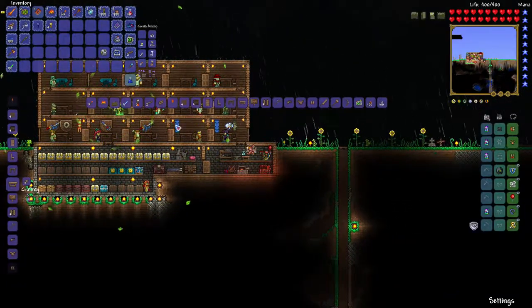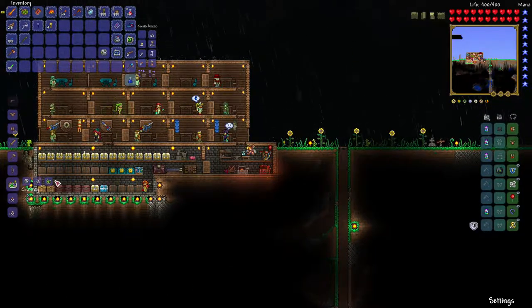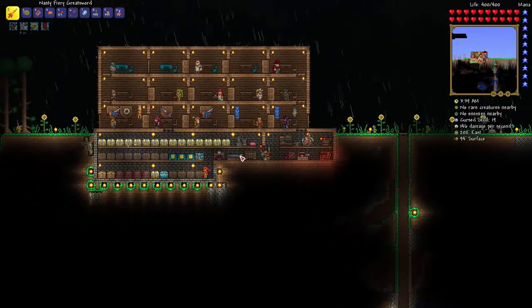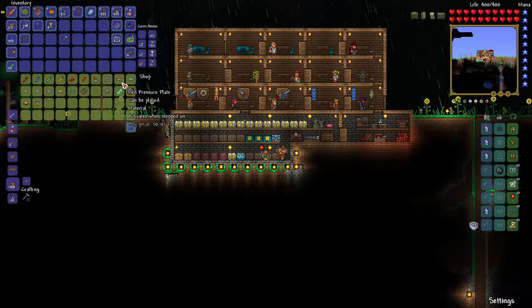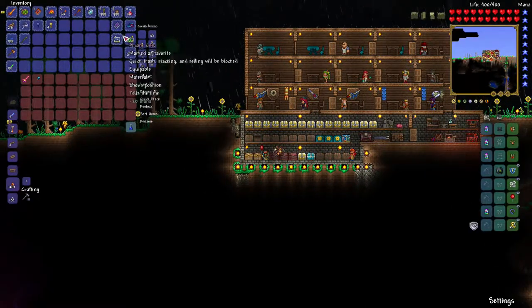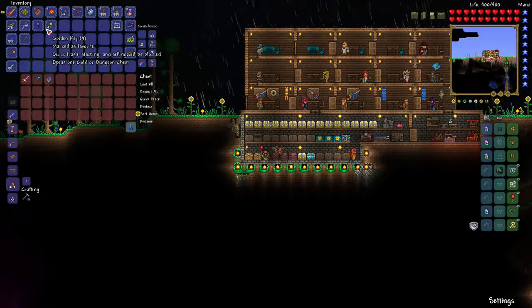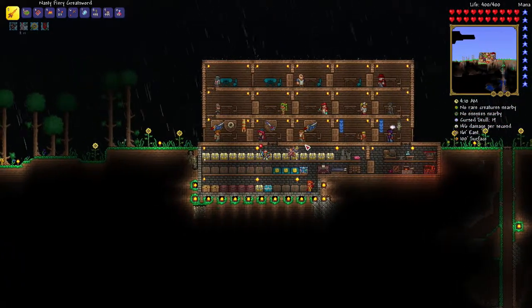Let's see if I can make the next item - the tracker: displays number of monsters, kill count, and rare creatures. While I was playing this off camera, she sells wires, pliers, and all that stuff for making your machinery - kind of like redstone in Minecraft, but not at the same time. Let's get rid of that demon scythe - I like demon scythe but it can be a bit slow. And let's go back to that dungeon guys - we are not done yet!